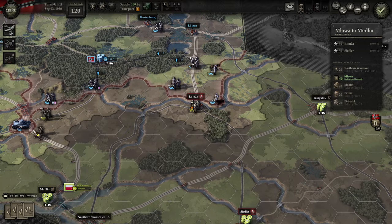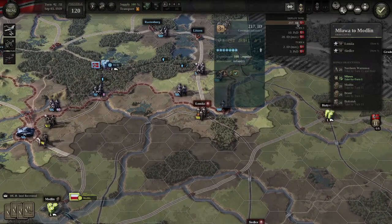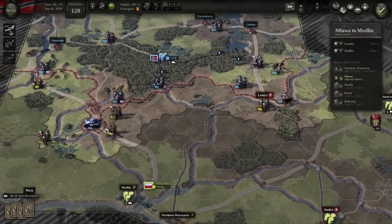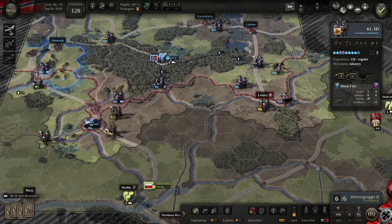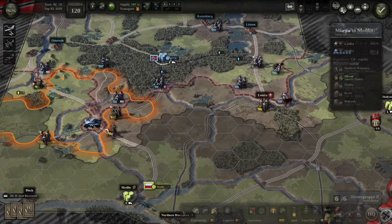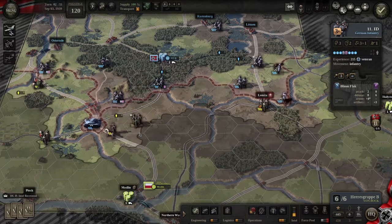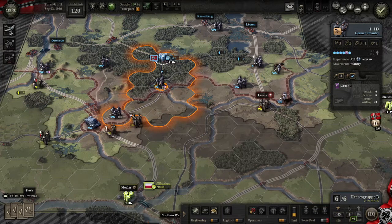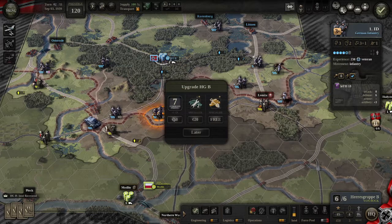Oh no — mud everywhere. So deploy my 217th Infantry Division. Time to smack the cavalry around. No movement. He's to go down this way, and this should be straightforward.